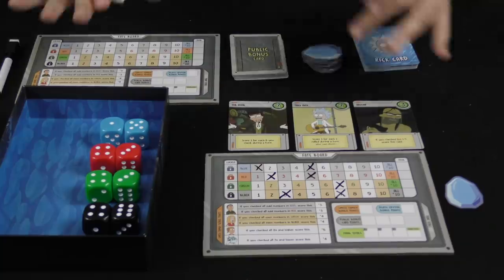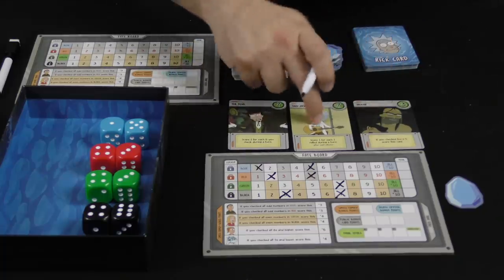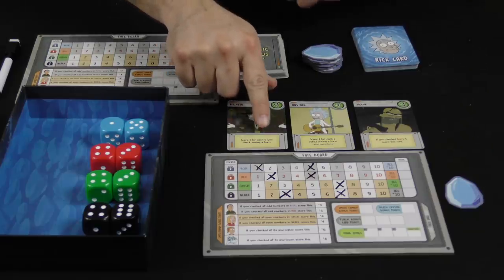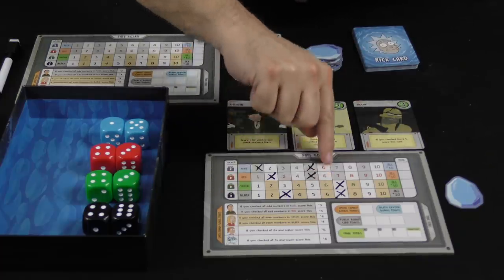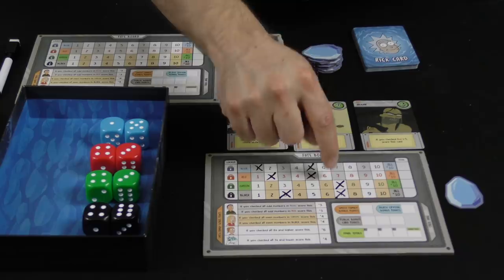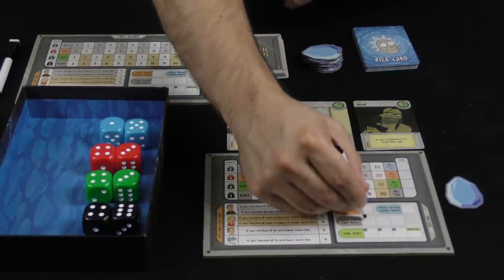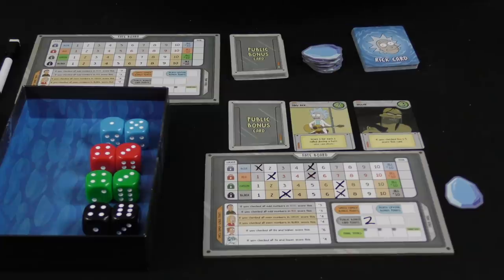Everyone is doing that at the same time. Obviously once you've crossed off a number you will not be able to cross it off again. If you want to, you can also utilize one of these bonus cards on that turn. For example, this one says: score one victory point for each six I have checked during a round. So I'm going to try to cross off those sixes as many as possible on the same round. Let's say I had taken two sixes — I would give myself two victory points right here, and then that card is done.